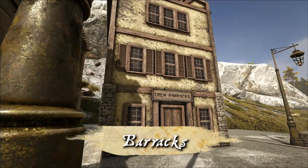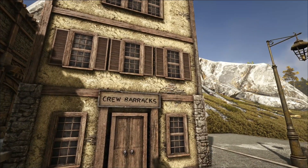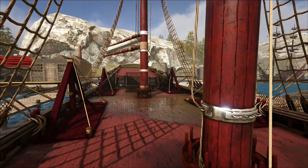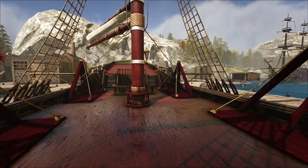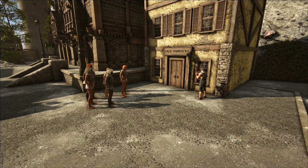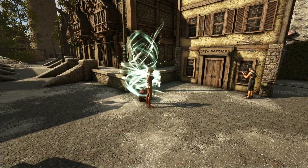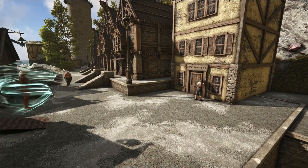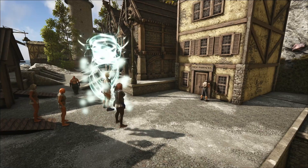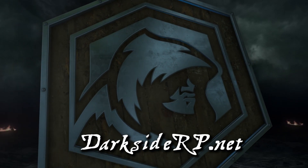Lastly is the NPC barracks. With the NPCs being so important to many of the sailing mechanics, it only makes sense for you to have a few extra in your settlement. Now, when you save them from ships of the damned or hire them from the freeport, you can have them relax in the barracks until you need them. Once they're stored, they'll be considered off duty and won't charge you for their services. So the next time you're in need to put sailors on the sails, simply head down to your barracks and retrieve as many as you need. That will wrap up things for today's overview. Make sure to sign up at darksiderp.net and we'll see you soon.